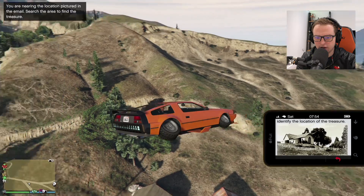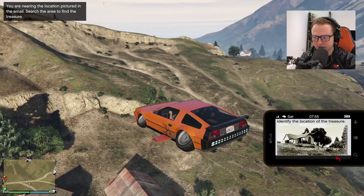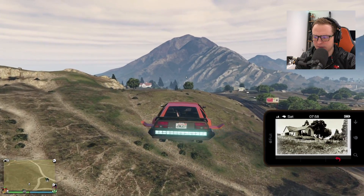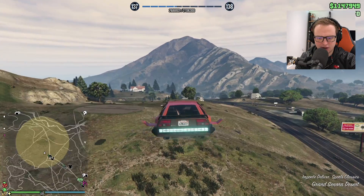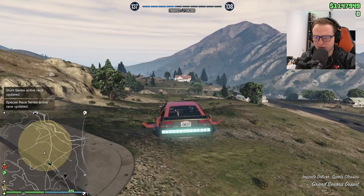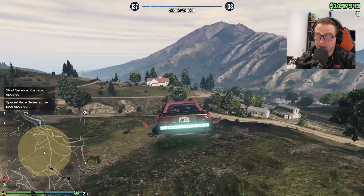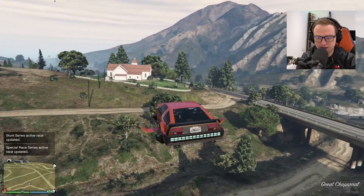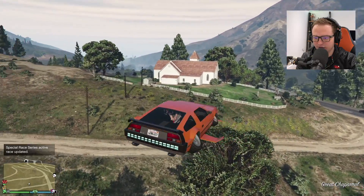Yeah, it's not this one. Alright guys, so interestingly I've just got an email to say I'm nearing the location. And as you can see on my minimap here, if I expand it — let me just get out of my phone — I'm in the zone and I think it's this building here. I was pretty close to it. I think this is it here. Yeah, this is it. This is the white fencing and stuff.